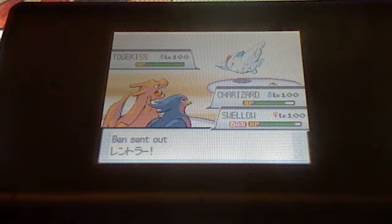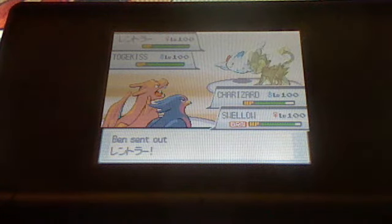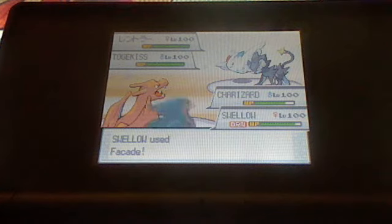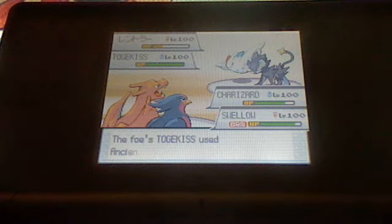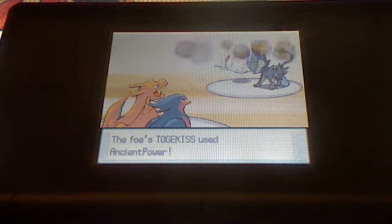He sends out his Luxray. I'll use Vacate on Luxray — let's see if I can get it away because I know it has thunder attacks. It gets Luxray very, very low, so that worked out.